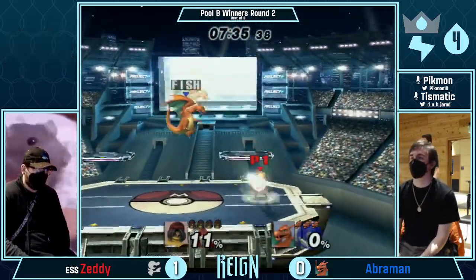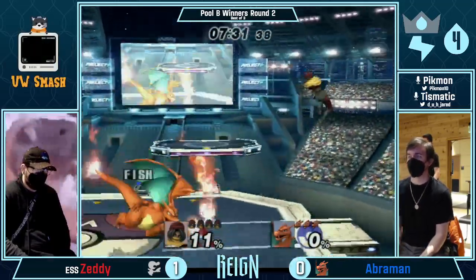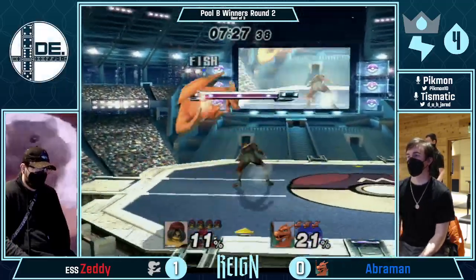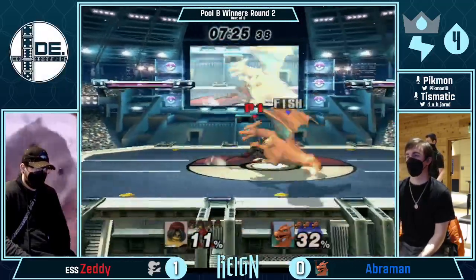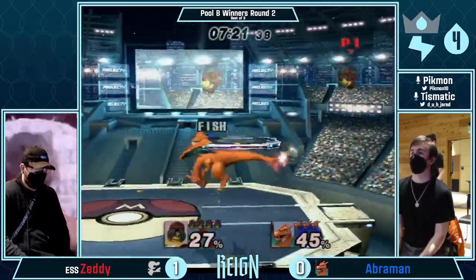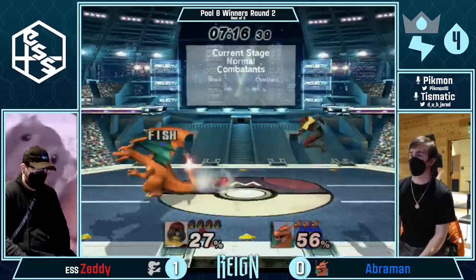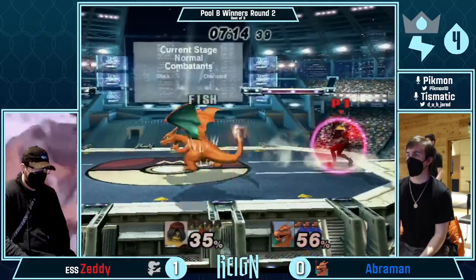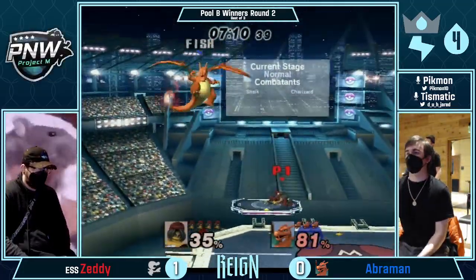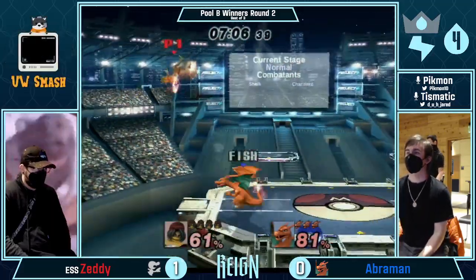Instant kill — missed. Had an opening there, and now he's getting vortexed. The first one was good, kind of spam though. That combo — actually it didn't have to end because the person can't air dodge, but nobody does. It's not good for them to do it — they should take the F-toll.